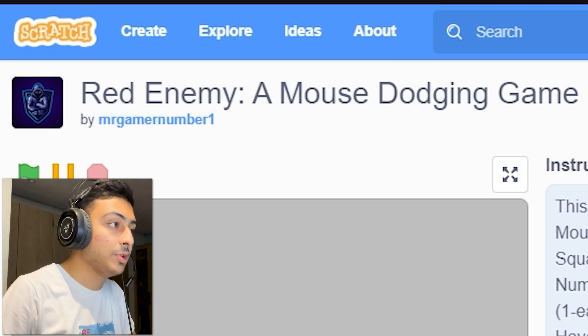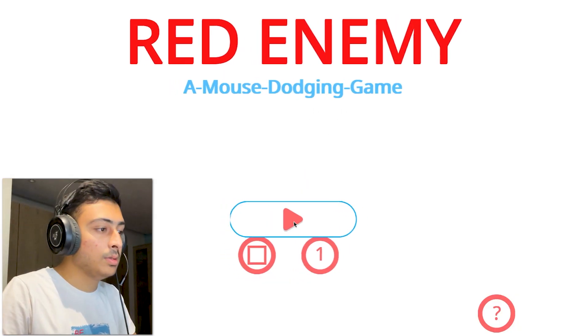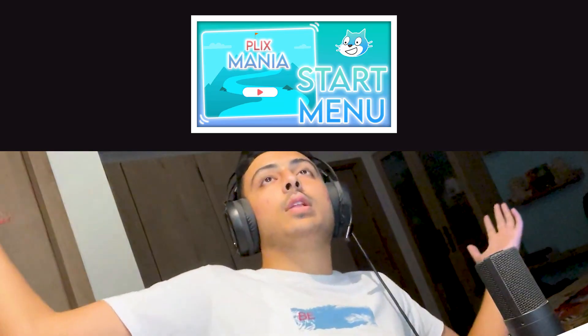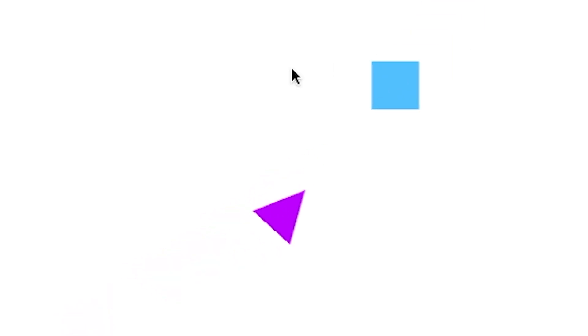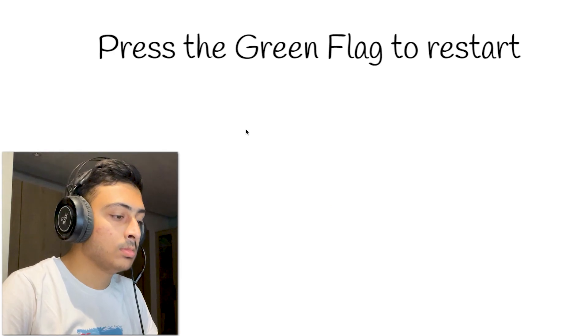This game is good but has major problems — there's too much talking and the ending is always the same. Work on that and it'll be really fun. Next: Red Enemy, a mouse-dodging game by mr_gamer_number_one. The start menu has a tutorial link for promotion. We just dodge arrows — this is really easy; they'll never touch me. The game is good and simple, so nothing much to say.